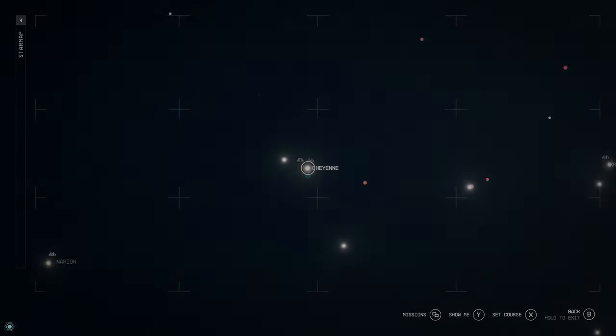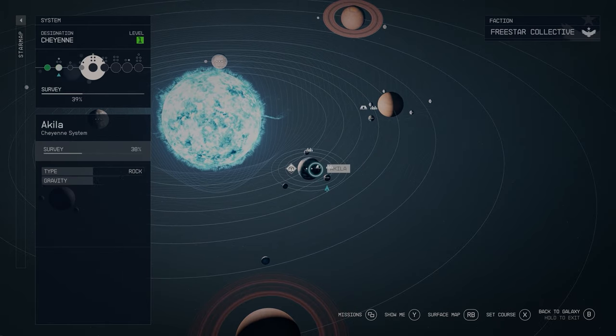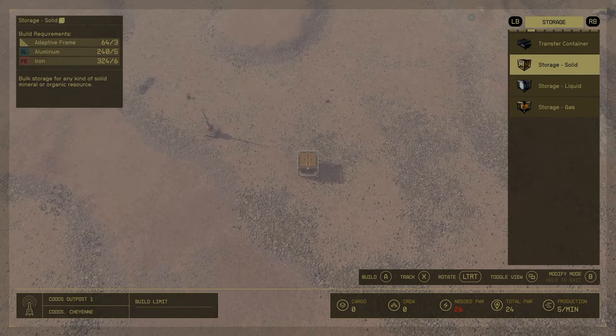Same as my last Starfield video, I'm in the Cheyenne solar system on a planet called Kodos - I think that's how you pronounce it - and yeah, this one's right next to the big city. I've got a nice circle of iron here and I've marked the middle with the outpost beacon.